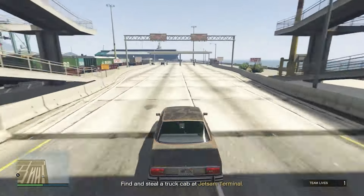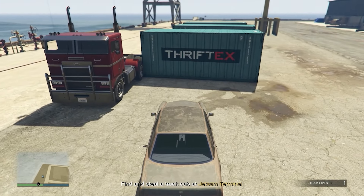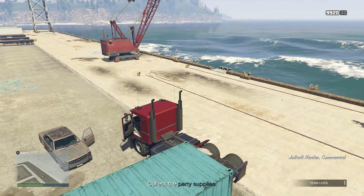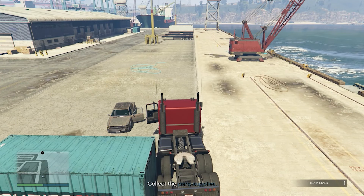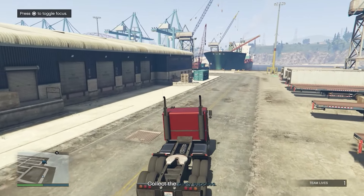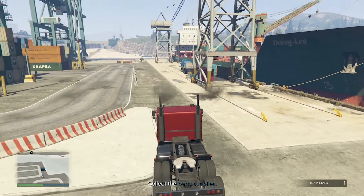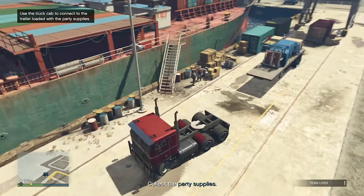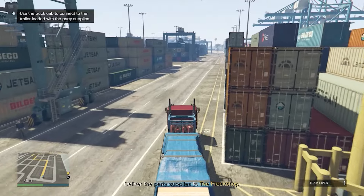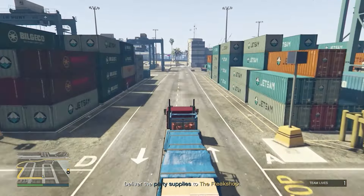Make sure you don't skip any parts in the video because you might miss an important step. You're going to have to find this truck cab — it could be in a different location for you. Once inside the truck cab, it'll tell you to find the trailer or party supplies, which should be at the same location, likely by the docks. The map will show you where it's located. Pick up the party supplies or trailer, and note that if you die the mission will restart — you can do this solo.